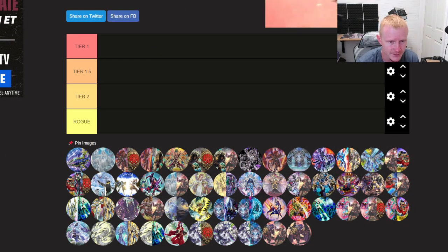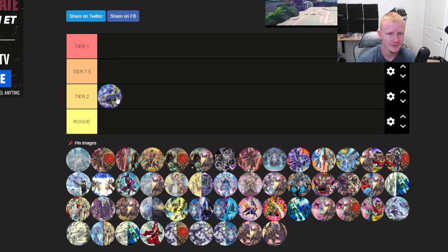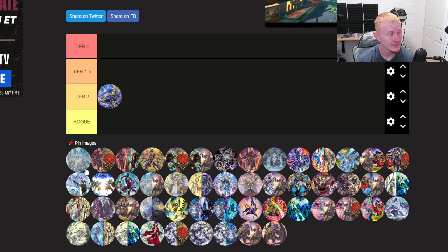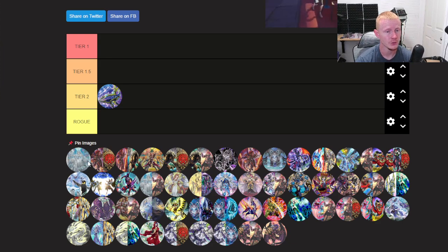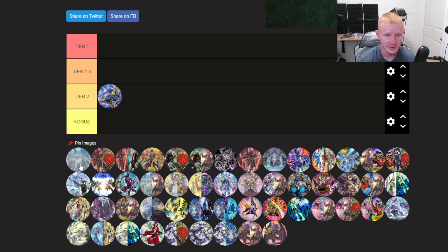First and foremost, Sharks is getting support in this set. I think, honestly, it's going to be a good solid Tier 2 strategy. Maybe it proves me wrong. Double Toad is supposedly something it'll be able to do, so that's going to be kind of strong. We'll see.